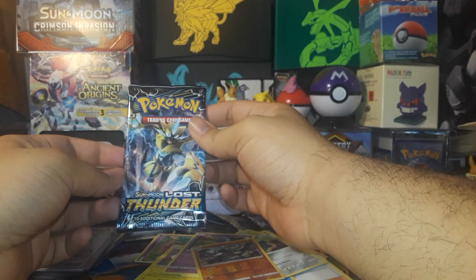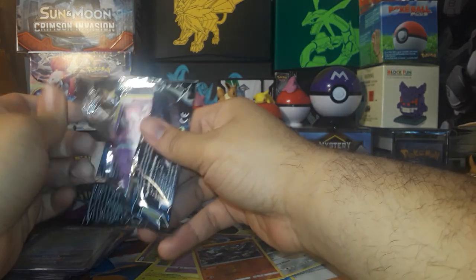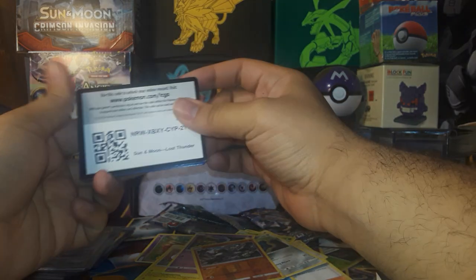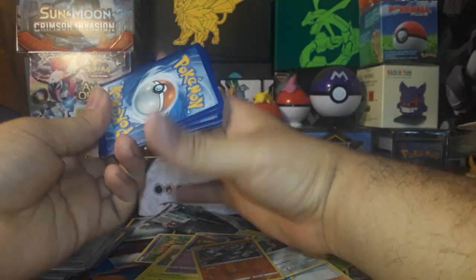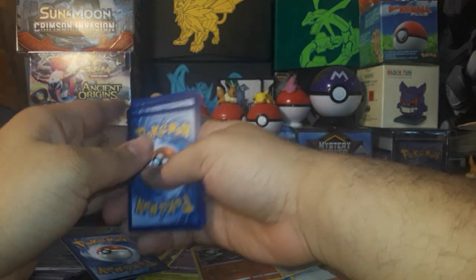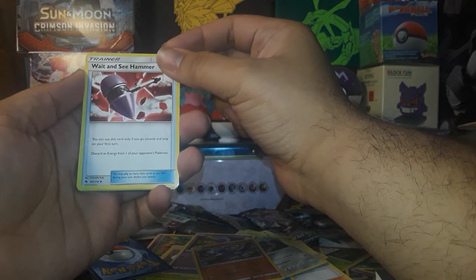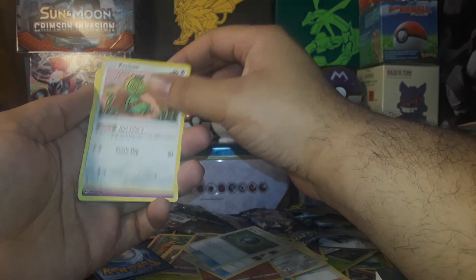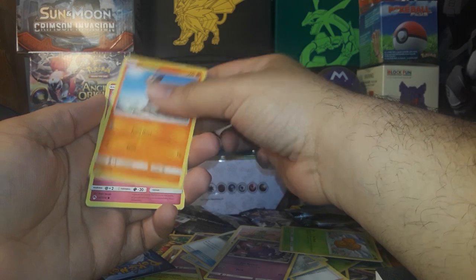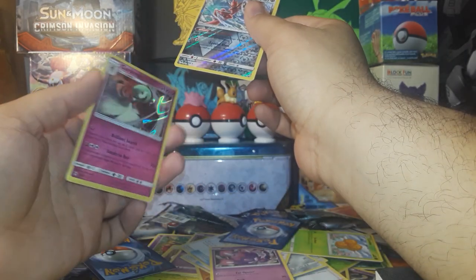And here's the pack for that — it is a Lost Thunder. All right, so we've got the Wait and See Hammer, the Net Ball, Kecleon, Poiple, Combee, Houndour, Cutiefly, Chinchou, Reverse Scizor, and Holo Gardevoir. Neat.